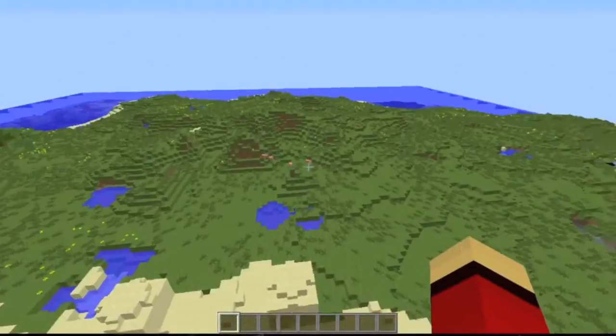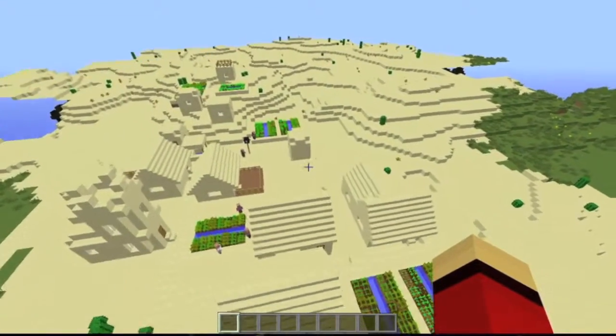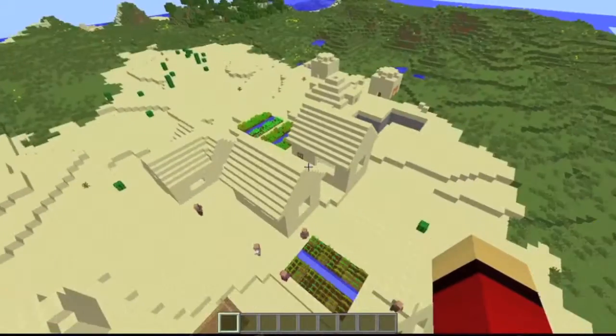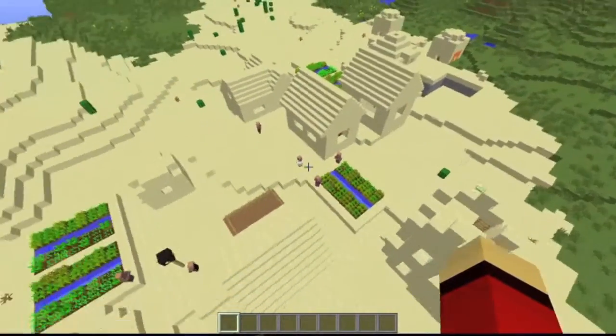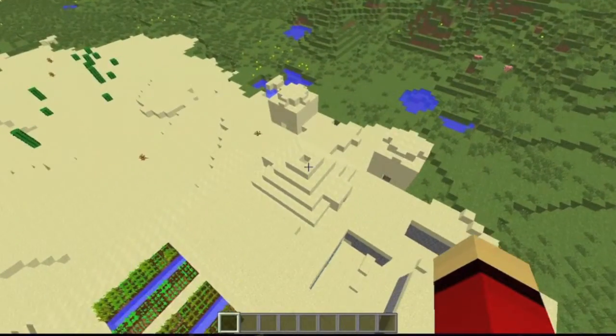Spawn is literally right there, so I won't put the coordinates up — you're not going to get lost. Unfortunately, this village does not have a blacksmith, so there's nothing great about it. But let's visit the desert temple first. I think it's really cool because they're all literally right next to each other.